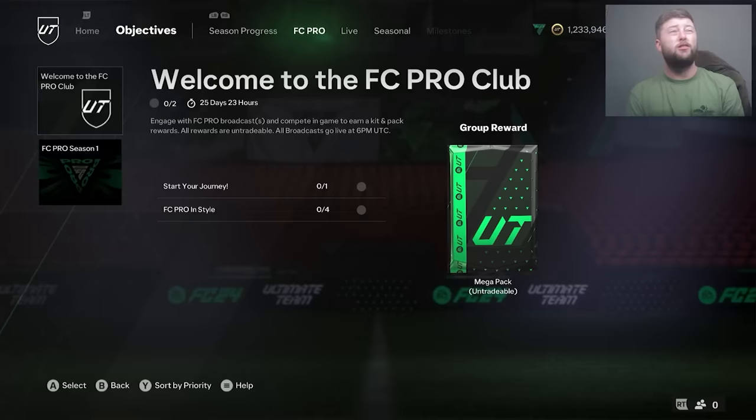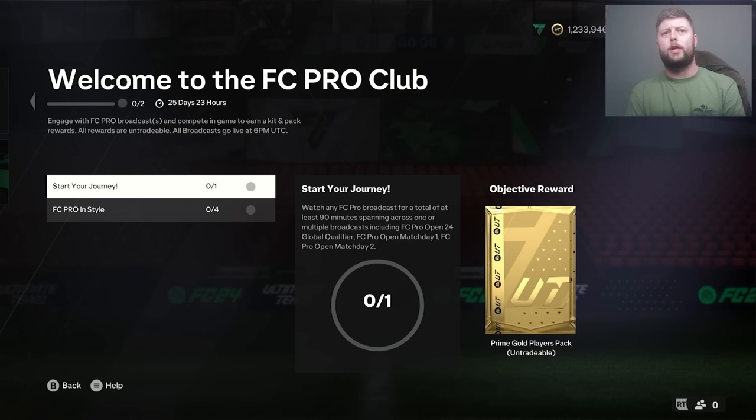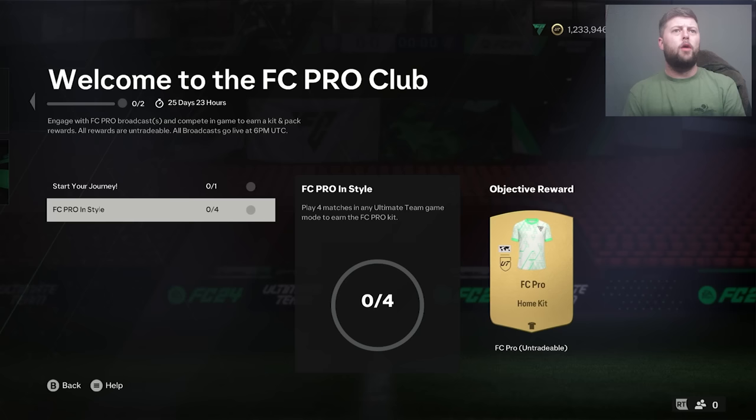Let's break this one down. Watch any FC broadcasts for a total of at least 90 minutes spanning across one or multiple broadcasts of FC Pro Open 24-hour global qualifier Match Day 1, FC Pro Open 2. Then we've got to play four matches in any Ultimate Team game mode to earn the kit.